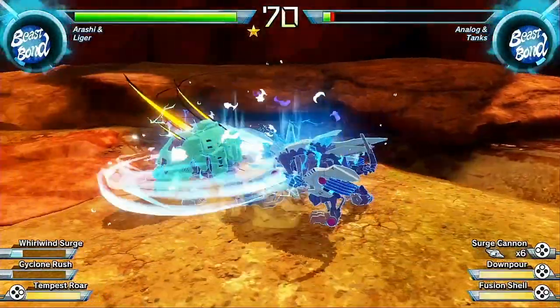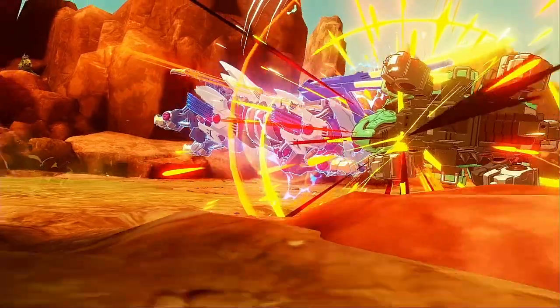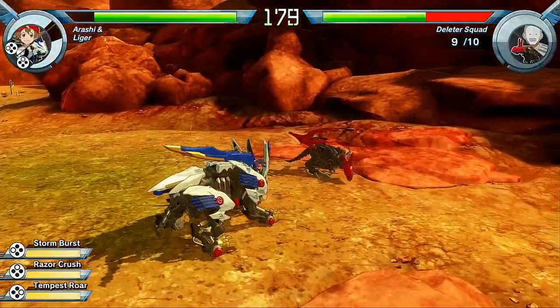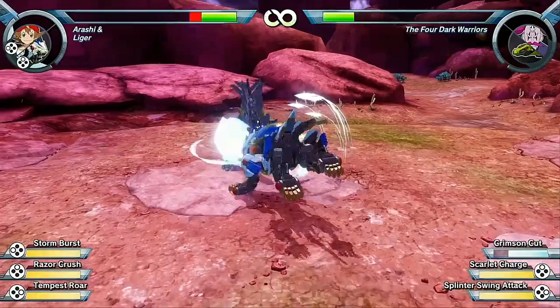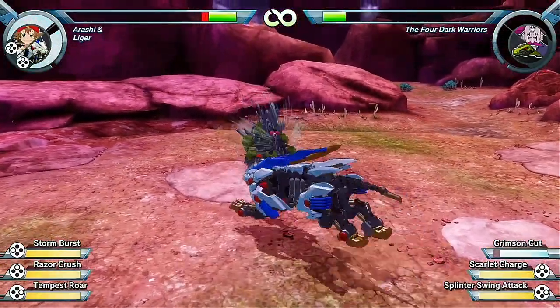Getting back to story mode — battles generally require you to win two rounds against your opponent, but there are a couple of other battle types thrown in for variety. These include fights against the Deleters, the Dark Metal Empire's minions, where you have to defeat ten of them in a row, and single-round gauntlets against multiple Zoids in a row — which can be surprisingly tough as your health doesn't regenerate between fights.